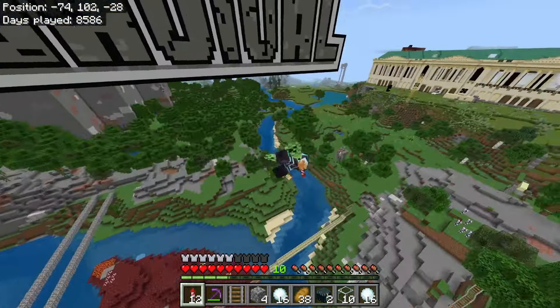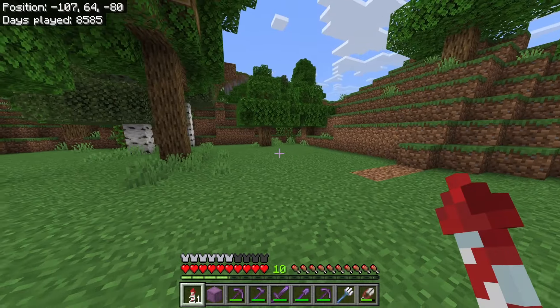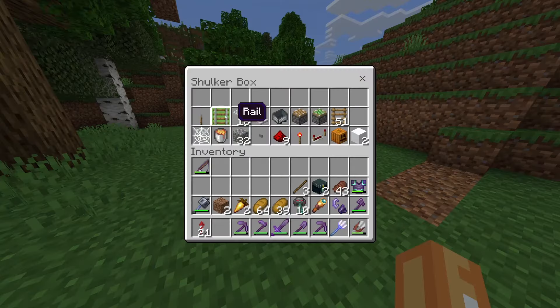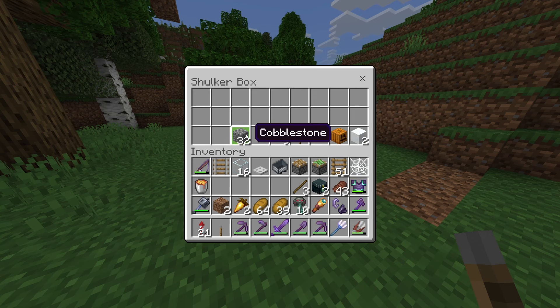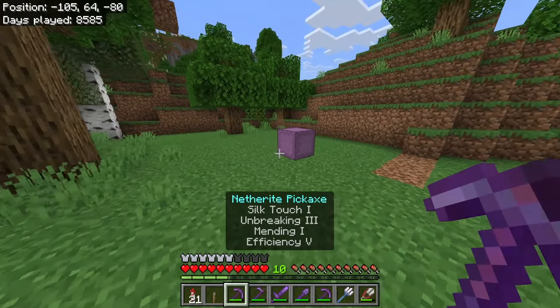It's really easy and resource friendly to set up. Here's exactly what you're going to need: one lever, one rail, about 16 glass, a trapdoor (I've got an iron one but any works), a minecart, a piston, a sticky piston, at least six ladders, a cobweb, a lava bucket, about 40-50 cobblestone (grab a stack to be safe), one stone button or any button, nine pieces of redstone, one redstone torch, a redstone repeater, a carved pumpkin, and last but not least two snow blocks.